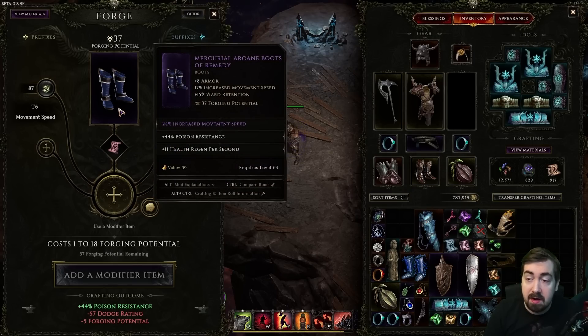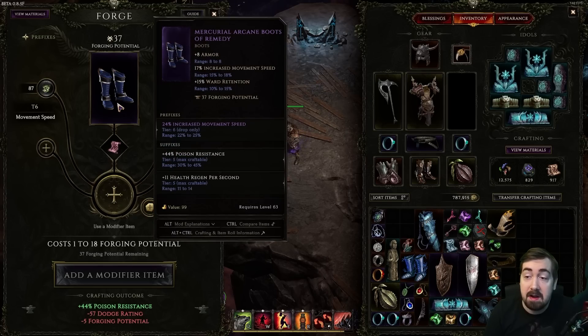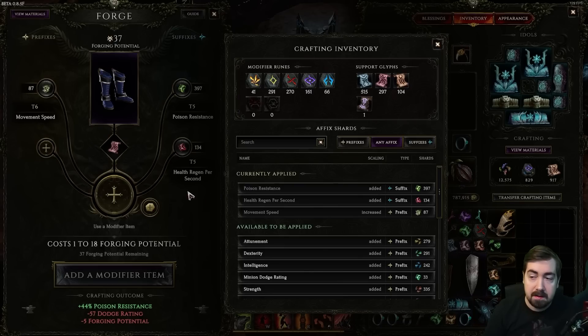We got tier 5 poison resistance instead, and it lost some forge potential. Forge potential is how much crafting is left on the item, and it's random when the item drops. Sometimes you'll get a base with only six forging potential — very low, barely able to do anything. But if you drop an item with high rolls and a lot of forging potential left, you're very likely to finish it. If you're not a fan of Path of Exile's super-RNG crafting, this is a very different and less punishing take.